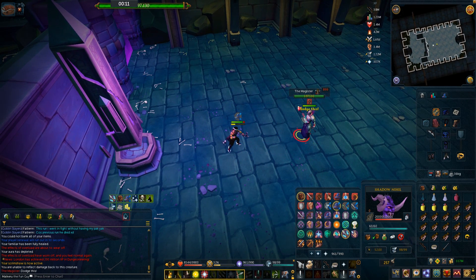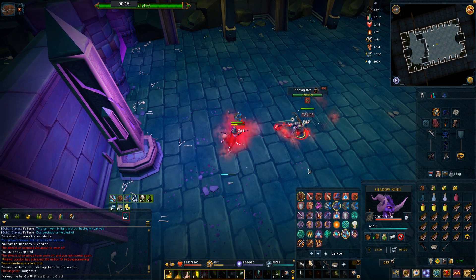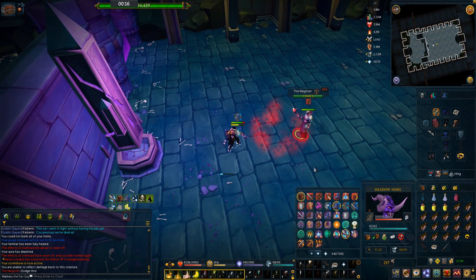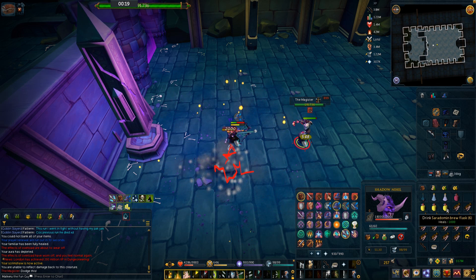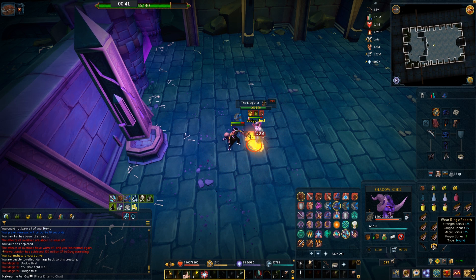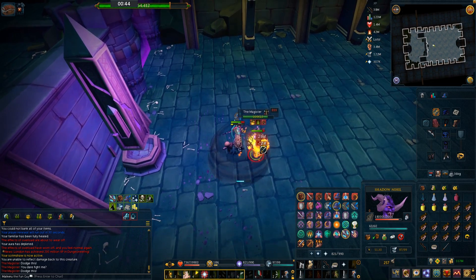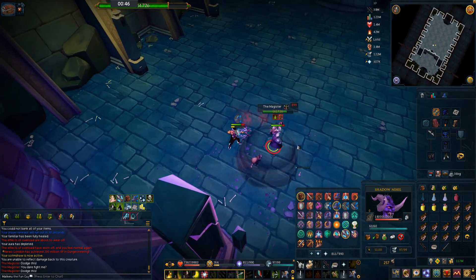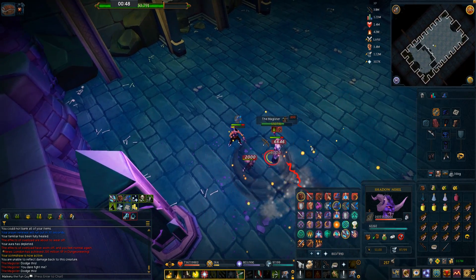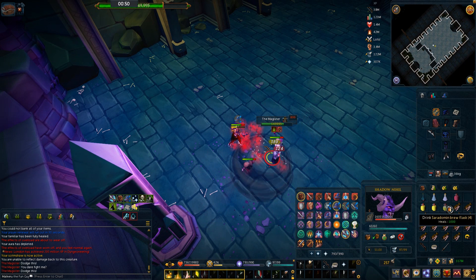The biggest killer is probably the bottle he throws on the floor. He'll say 'dodge this' and then you'll have to either run away from the bottle or kick it. If you kick the bottle into him, it will deal damage to him, or if the bottle is on the ground near him, it will also deal damage to him. If you stand in it, you'll take 4K damage and it can really hurt, especially if your HP has been reduced. So I'd definitely recommend standing as close as possible so the bottle always goes near him, or if you're a bit far away, try and kick it into him.